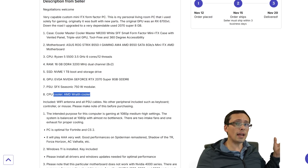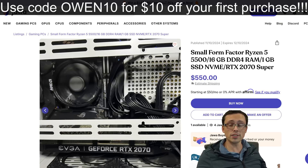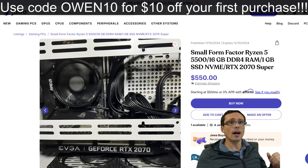That would be a pretty good system. You can get that — this is used — for $550. And I can even save you $10 off your first purchase at jawa.gg using code ON10.